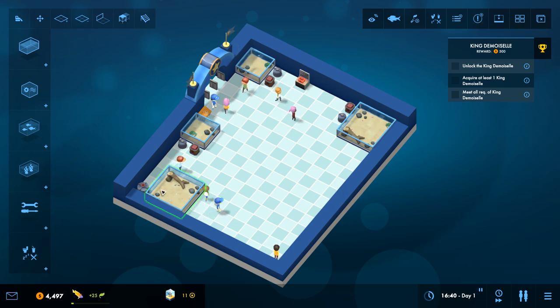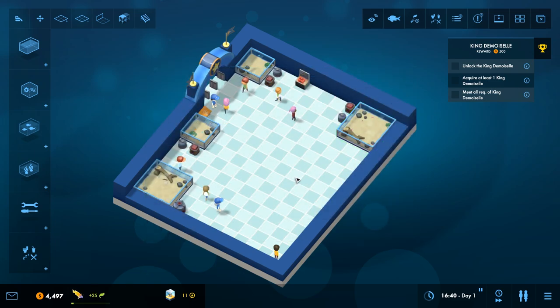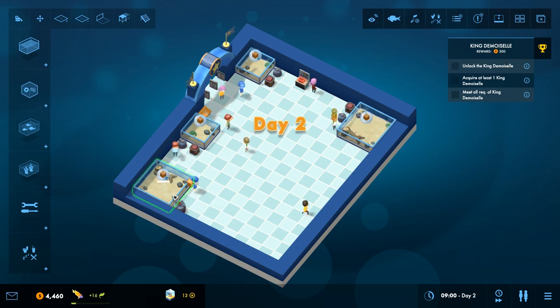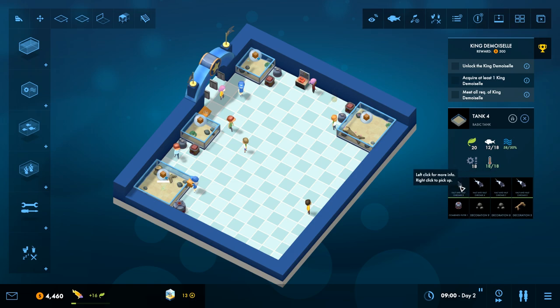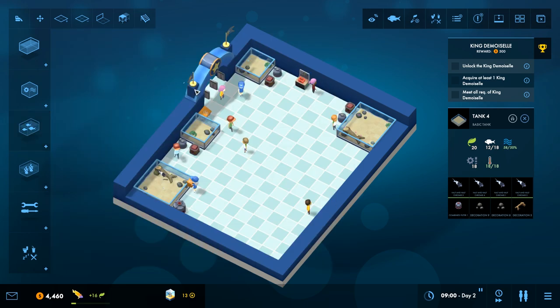We have a lot of room here for more stuff. Let's put things in the corner and slide them over nicely. We're working on getting the King Damselfish unlocked — I think that's how you say it. We should probably add in some new fish since we have a little room still. We'll throw more in here — we have 18 in there now, so water quality is going to degrade a little faster. Let's put some more rocks in there to hopefully maintain some of that water quality.